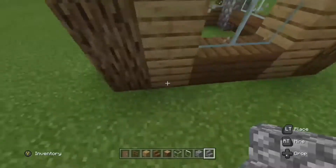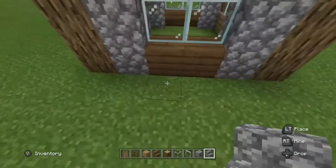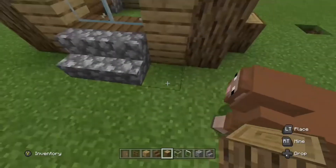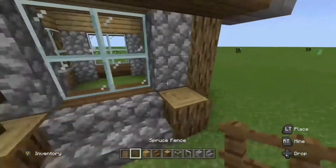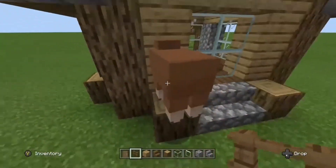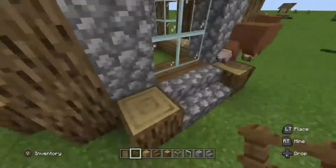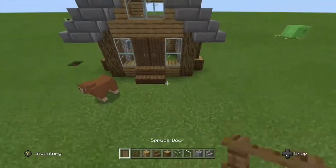Place a square window just above the door and copy that over onto the other side. Next, get your cobblestone stairs and place them underneath the window where your spruce stairs have been. After that, get your oak logs and place them right next to your cobblestone stairs, then get your spruce fences and place them two high above your oak logs.